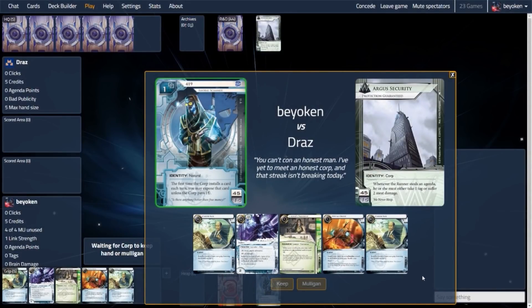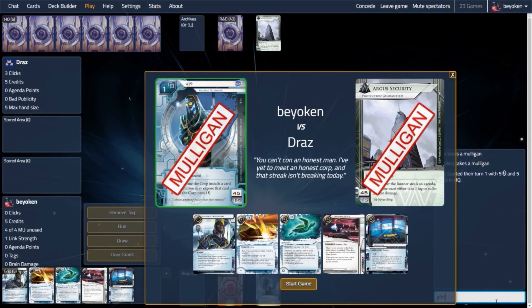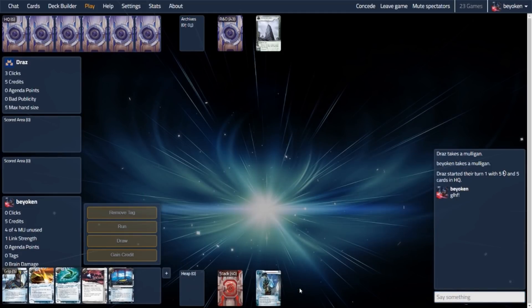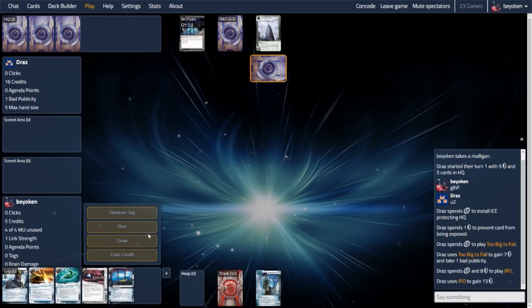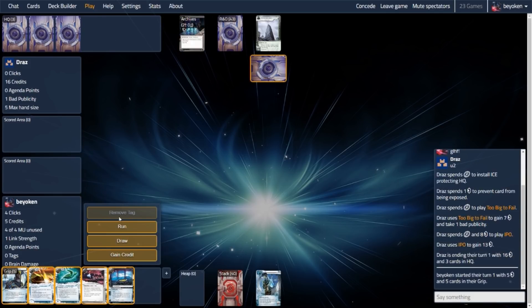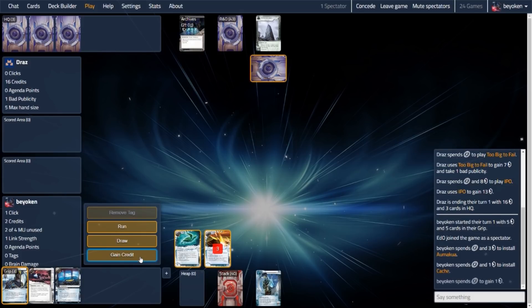Today we are facing off against Argus. Normally this opening hand would be a keep — you want to see Ormocure and a Special Order in there so you can get your 419 triggers charging up your Ormocure. But against Argus, I'm looking for as much disposable income as possible because I'm very worried about the inevitable Hard-Hitting News. Double Career Fair with no Daily Casts or Earthrise just doesn't cut it, so I mulligan into a Cache and Ormocure, which was rather acceptable.